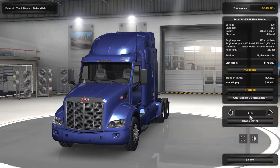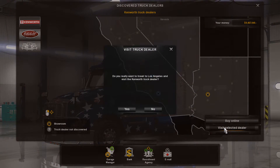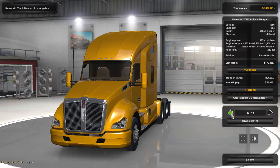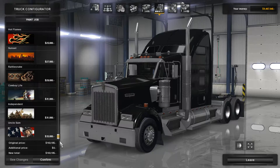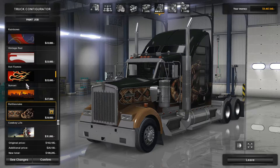Let's take a look at the Kenworth. Okay, so we have a T680 and a W900. Let's just look at the paint jobs I can get — this is really about the paint. I got that one already. That one's kind of cool. That one's kind of lame. That one's kind of lame.